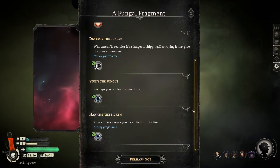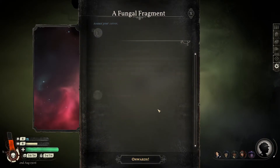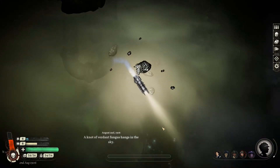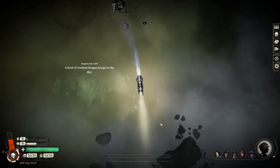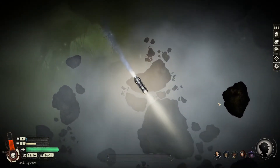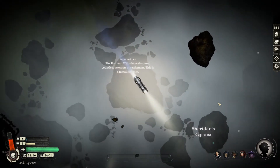The biggest improvement of Sunless Skies over its predecessor is in progression. Like Sunless Sea, your captain gains experience and cash through your adventures. Unlike Sunless Sea, your progress adds real character to your captains — level ups give you the choice to boost two of the four character stats, but additionally these choices also add your character's backstory and personality. For example, maybe your captain had a rough stint in prison that increases his martial iron attribute and provides a connection to the criminal underworld. I really like this — it adds flavor to your character and gives role-playing opportunities.